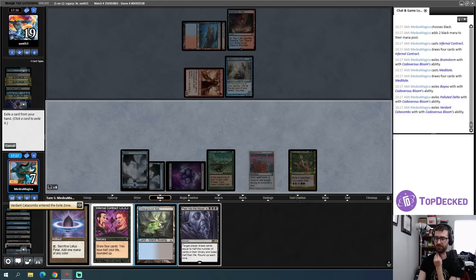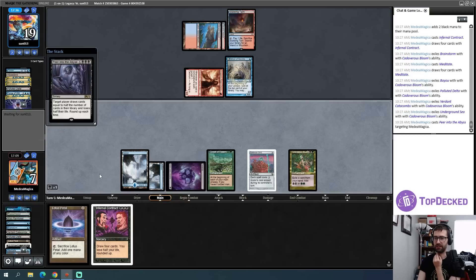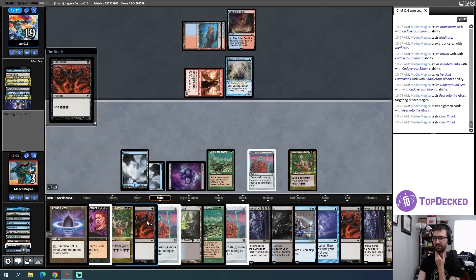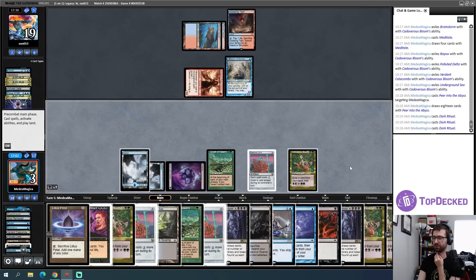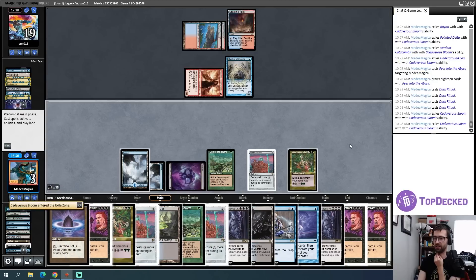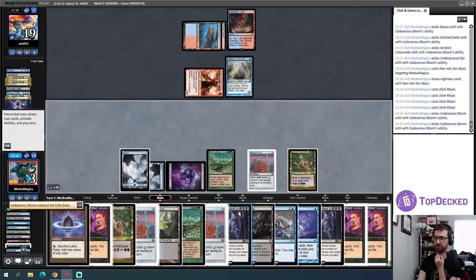I'll go ahead and exile the Underground Sea — Peer into the Abyss — and this should lead to a win the vast majority of the time. I cast some cards and somehow kill my opponent. I could probably pay a little closer attention to what's going on here, but I imagine we're just okay. Does Peer into the Abyss round up each time? It does. Let's Peer!